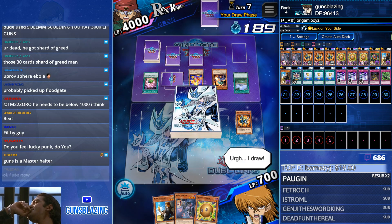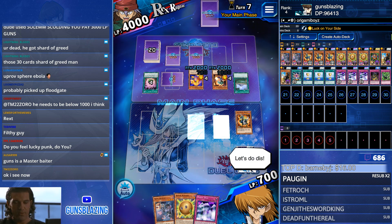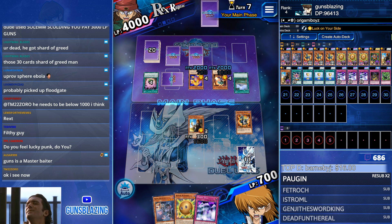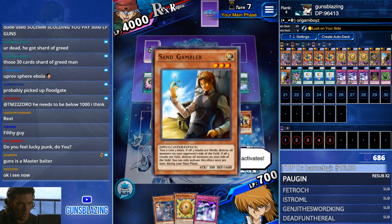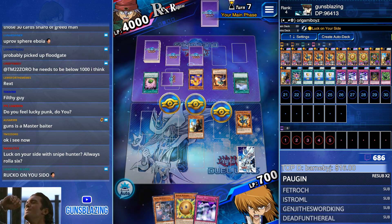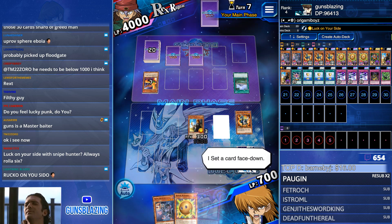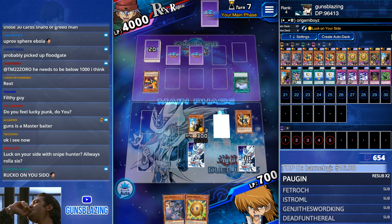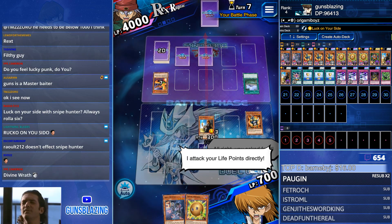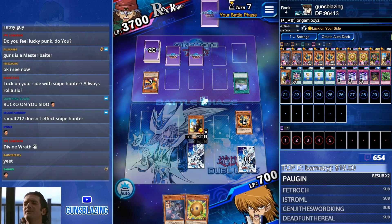We need some protective back row - perfect. If he floodgates this, it doesn't matter. Sand Gambler! Read him and weep, boy - read him and weep. It's going to be a long day for you. A very long day. This guy is not leaving anytime soon - he will attack you for 300 every turn.